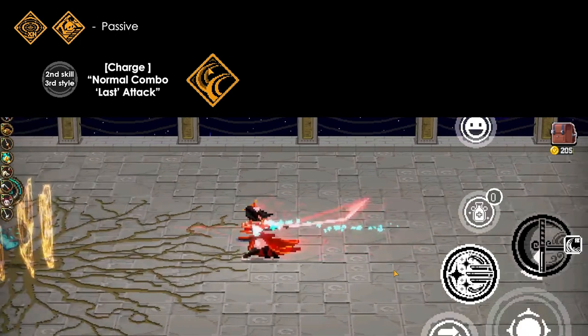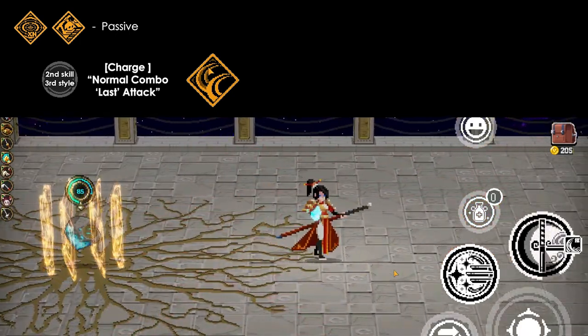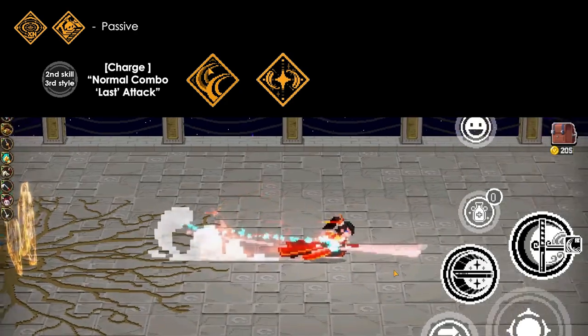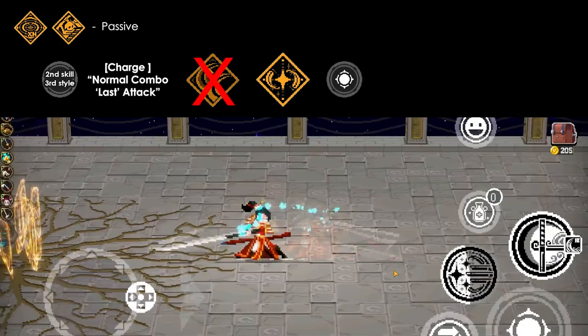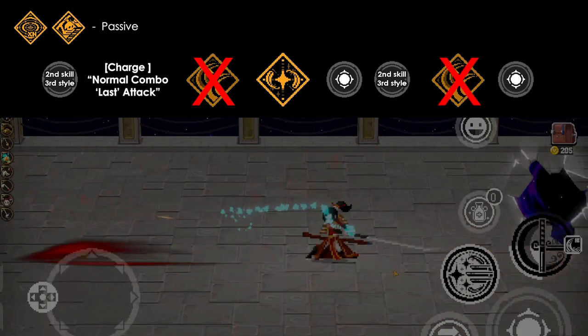Press your first skill to charge Halcyon Apparition. Use the 2nd skill to gain A Plum on the Wind, then press Normal Attack at the end. Continue to gain Halcyon Apparition, and for the end press Normal Attack.